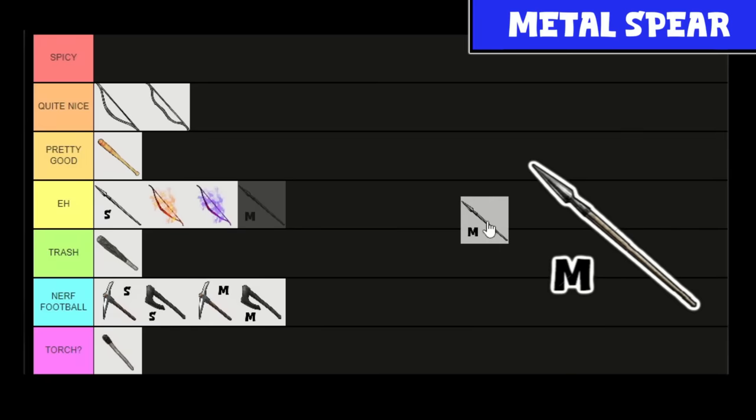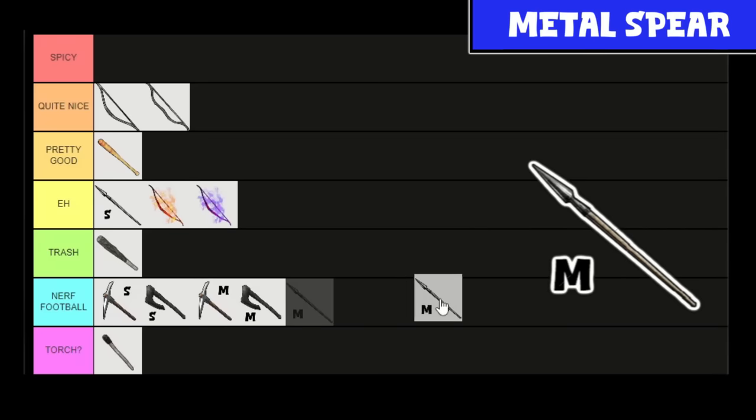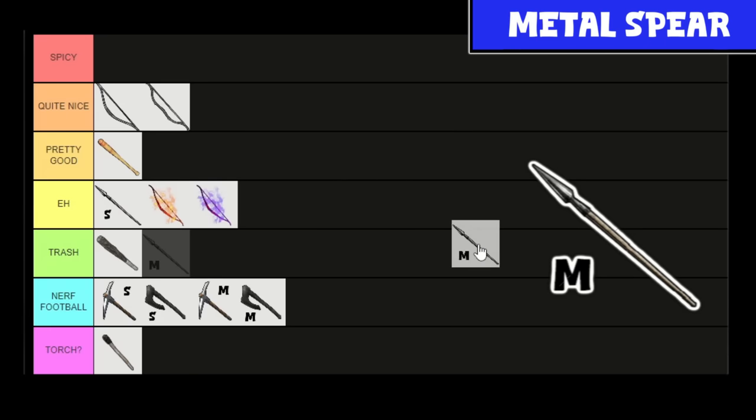Coming in next at level 13 — and I don't know why it's level 13 when you can build the metal axe and pickaxe at level 11 — the Metal Spear does 80 damage. It's fairly cheap to make; takes some ingots. Where it's meant to be built in the game, this thing kind of smokes things — you get in close, start poking away, you're going to be taking things down no problem. So this is quite nice for where you build it in the game; it starts tearing pals apart.